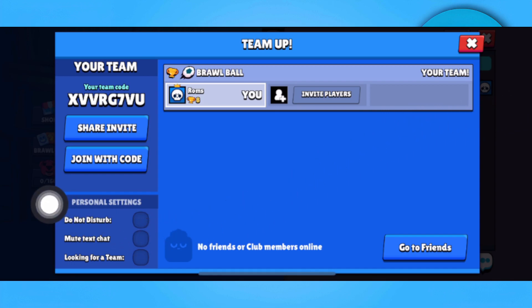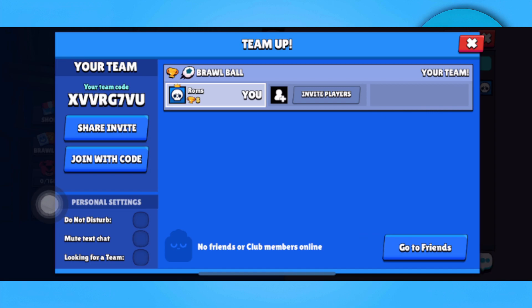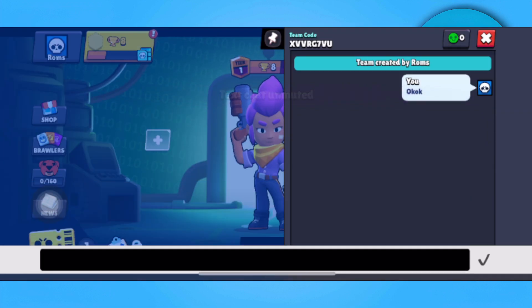Just tap to check that option, and as you can see, text chat is now muted — you cannot chat because the text chat is muted for your team. To unmute, simply untick it, and when you go back you can send messages in your team chat again.